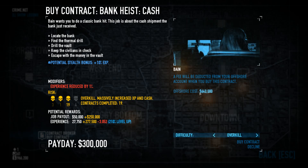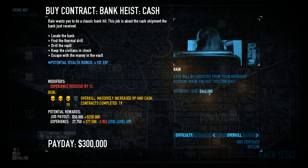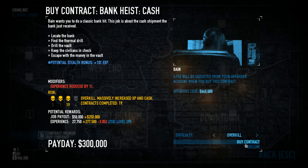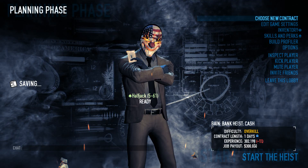I'm going to set it to Overkill right now. The offshore cost, which does change with the difficulty, is reflected right there — that's how much it will cost your offshore account, not your spending cash. That's the predicted payday; it only includes the contract payout, so any bag loot or whatever will give you more money. We'll go ahead and buy this contract. I've done it too much so I've got a penalty right there.